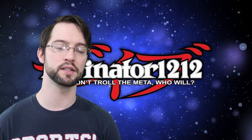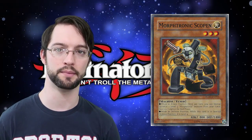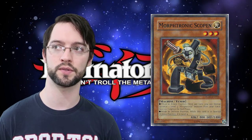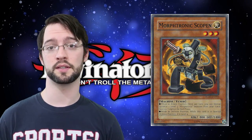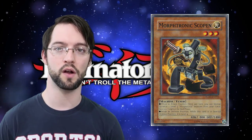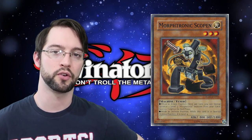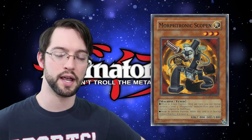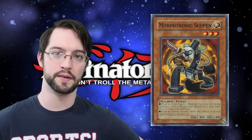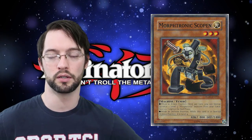Number nine is Morphotronic Scopin. It's like a transformer — this is the transformer archetype. They have forms: they're either a little robot guy or the household item or whatever they are. That is exemplified by the fact they have different effects if they're in attack or defense position — neat card design. What does Scopin do? If it's in attack position, you can special summon another Morphotronic from your hand. It's got to be a level four and it's destroyed during the end phase. However, this thing's a level three tuner, so it's probably not sticking around anyway.